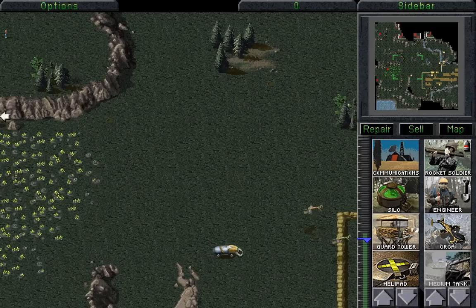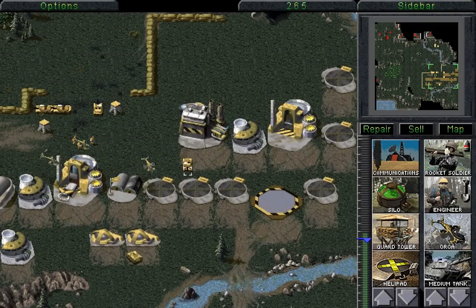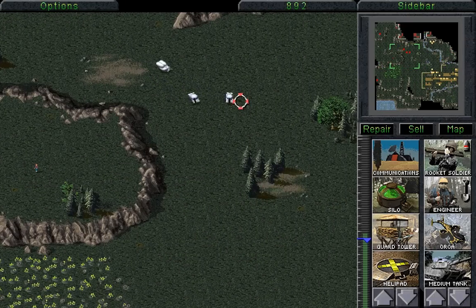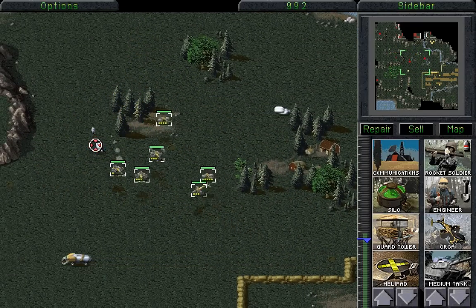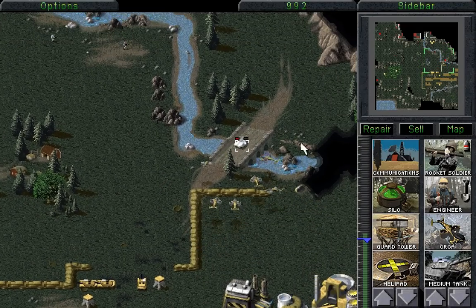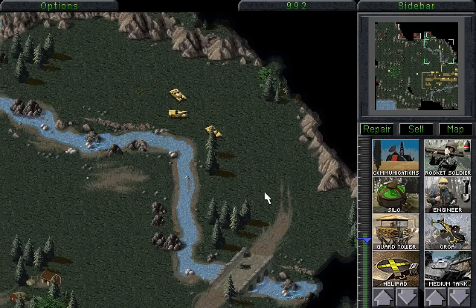We'll send our Orcas to go and obliterate that harvester - there can't be that many of them left. We managed to obliterate them quite handily. If we're very careful with our positioning, we can destroy that SAM site without any real problems, but there is another attack coming our way - quite a nasty one. A few of our Orcas should be able to obliterate them, and we can keep sending them back if they still have rockets, which will make things a lot easier. That is one minigun dealt with, and another.